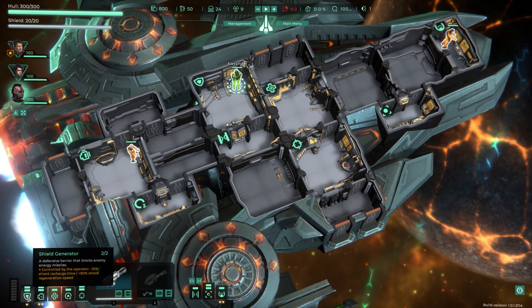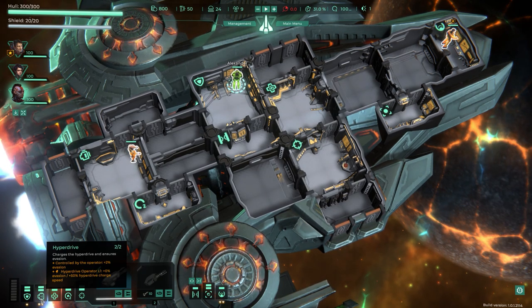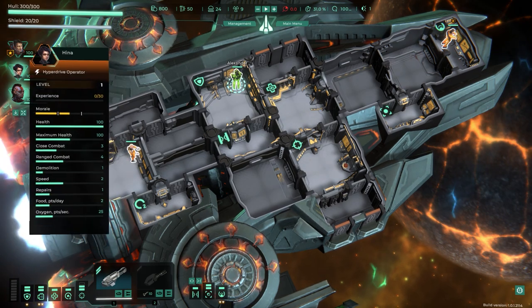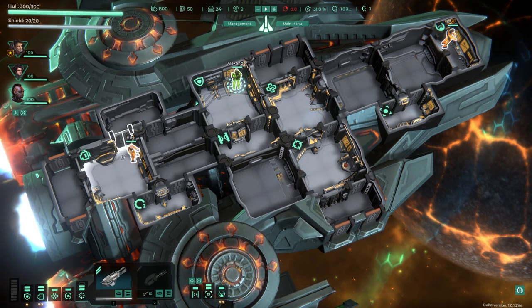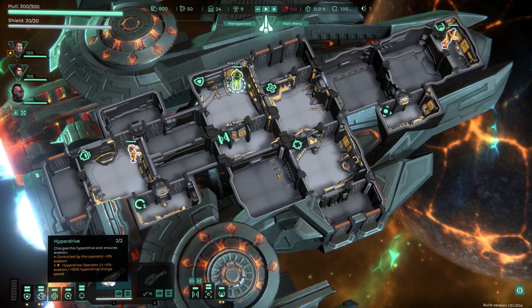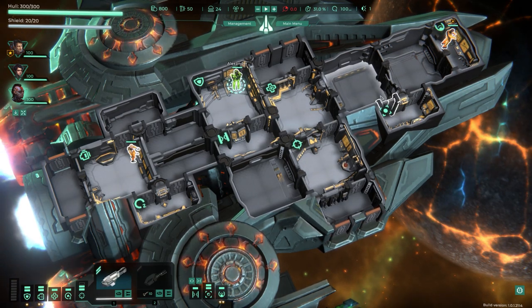Each crew member gets a perk for standing at their station. Hina is a hyperdrive operator, so she specializes in the hyperdrive and gets an extra boost: plus 50% hyperdrive charge speed and bonus evasion — excellent.